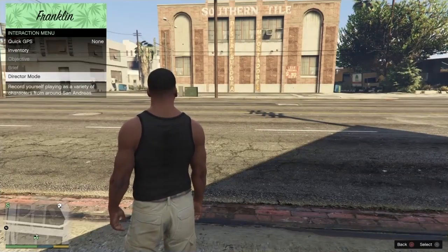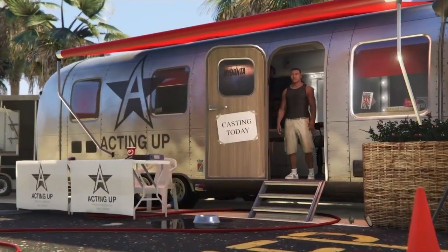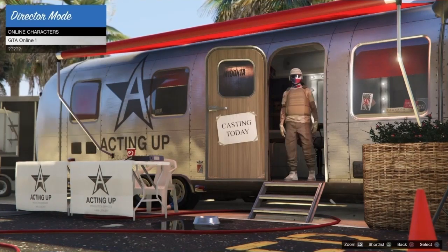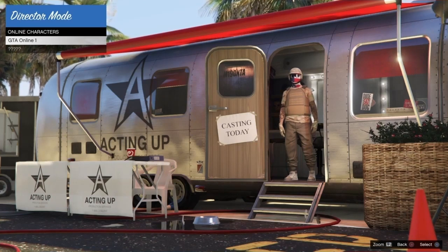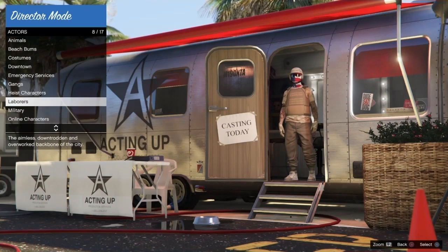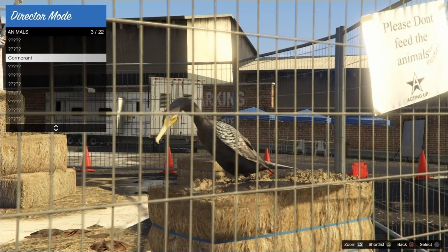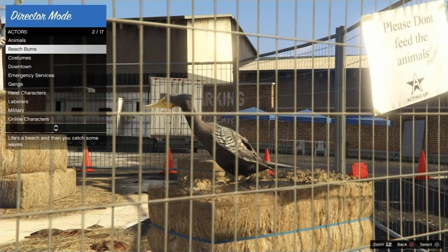So what you want to do is start in story mode and launch director mode. You need to start in story mode or it will not work — unless you've already done this step before, then you're fine. Start by going down to your online character and clicking triangle on PS4 or Y on Xbox to shortlist it, or on PC whatever it says to shortlist your character. Then head up to animals and shortlist a bird — this part is the same as the original director mode glitch. Then just shortlist the bird. Again, you do need to start in story mode; it will not work if you start online and transfer over.